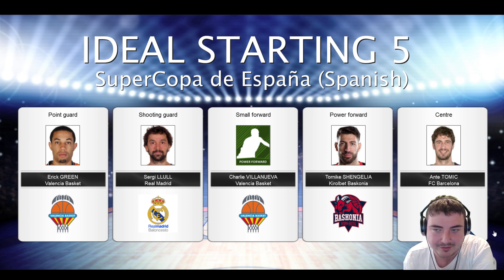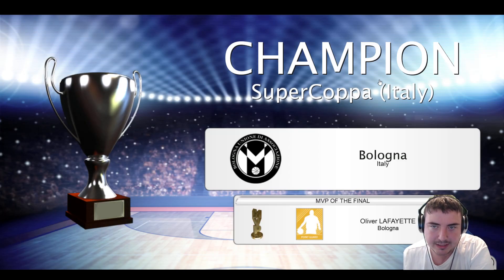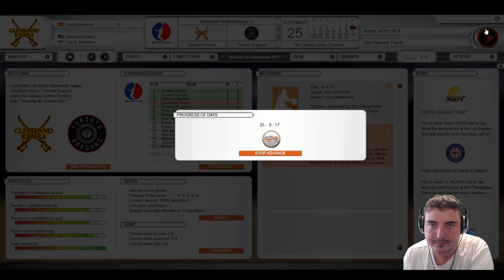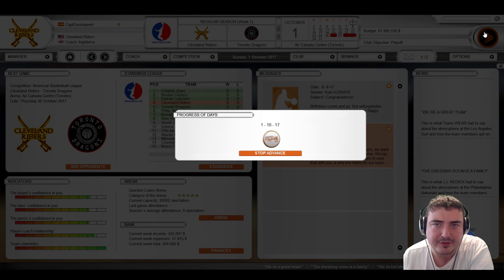Oh, they've got player faces — excellent! Bologna — I've been to their airport, fun fact. We push on and it's nice to be updated about victories for teams in other leagues. We've got red — I don't know what red means. Maybe red is competitive matches, since those other results were just friendlies. Toronto Dragons — our first real competitive game.